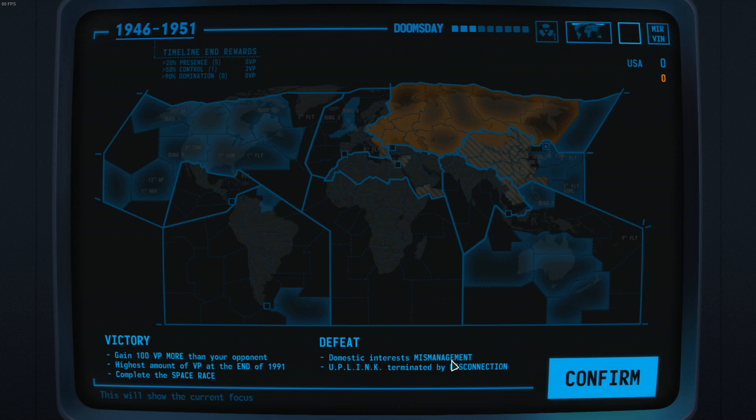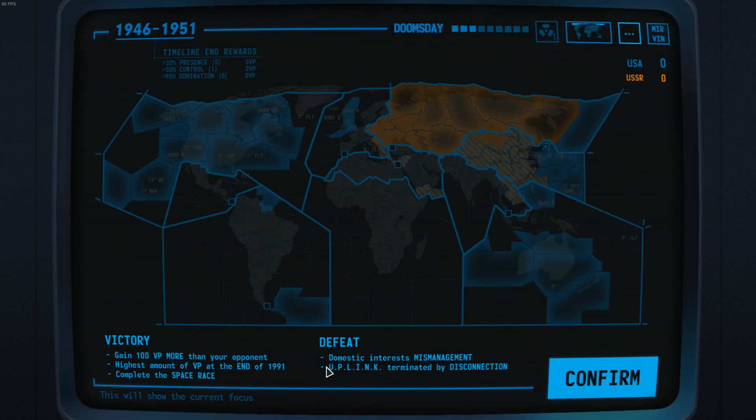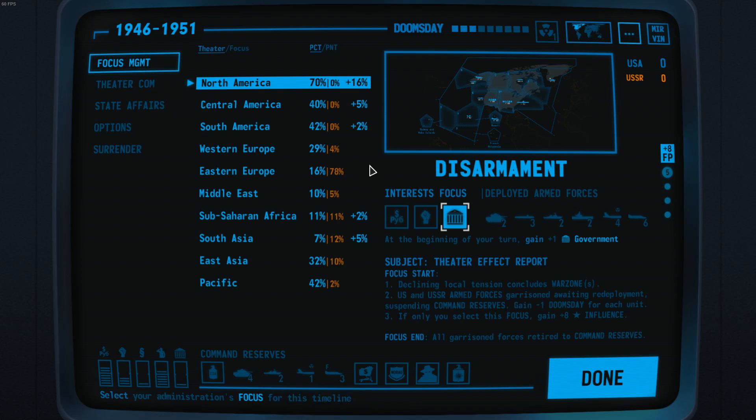Now let's talk about the defeat conditions. You don't want a domestic interest mismanagement — more on that in this episode and future episodes. You can also lose by closing the game. Up here we have the Doomsday Clock, which essentially tells you how hot the Cold War has become. To the right of it, once it is topped out, you can launch nukes and destroy the world — it might lead to victory, but more on that later. For now let's enter the match and talk about what you have to do when you set it up for the first time.